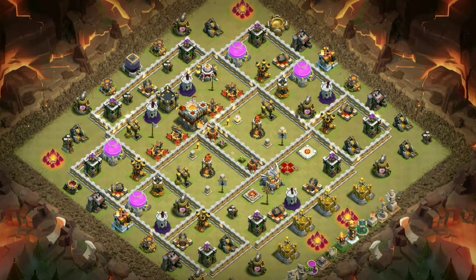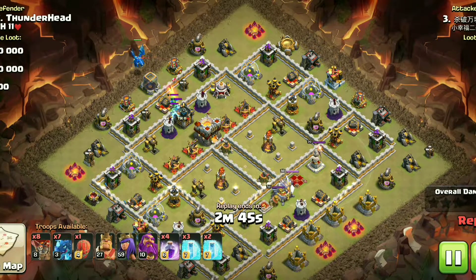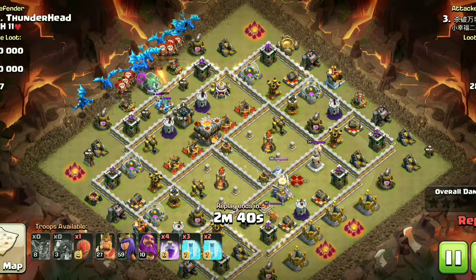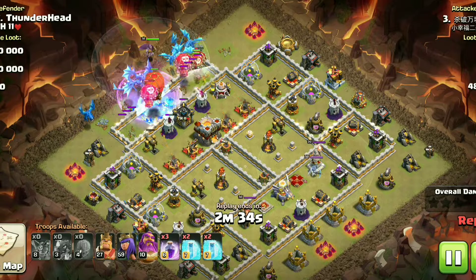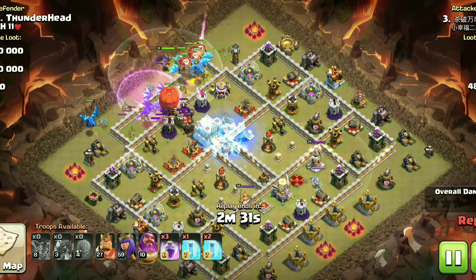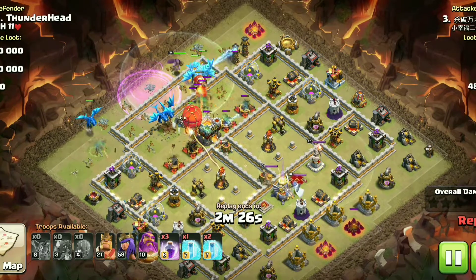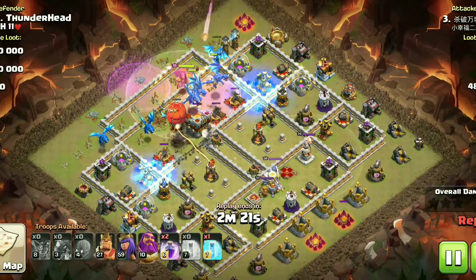Now let's dive into the replay proofs. As this is a TH-11 Anti-Electro Dragon War Base, the first replay is obviously an Electro Dragon spam defense. This attacker came with level 3 Electro Dragons and started from the Town Hall side, as I said in the analysis — by doing that he lured the CC troops early, which is not ideal, and went straight into the highest DPS compartment of the base.